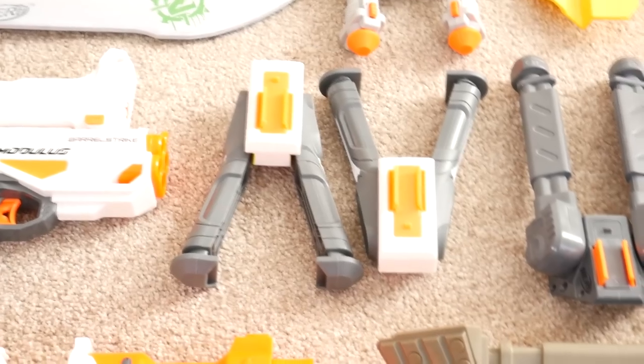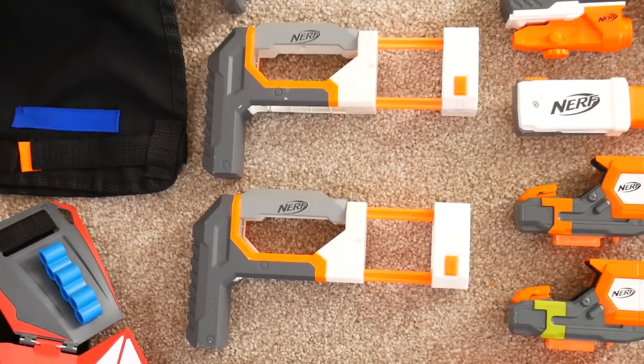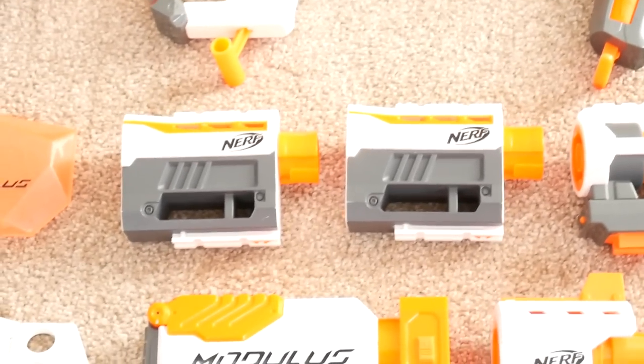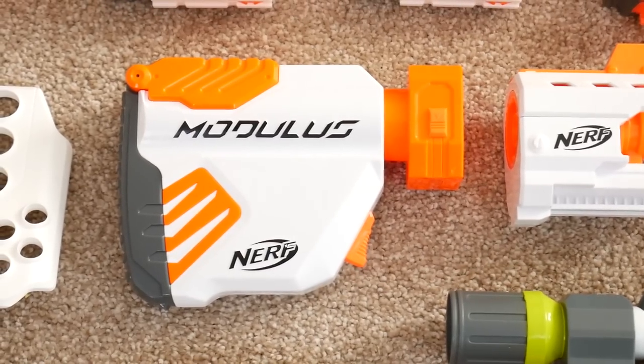Majority of the Modulus attachments here — the Stock Shot, the Blast Stock, the Barrel Strike. Next to the Barrel Strike we've got two long-range bipods, two shields — the one that came with the Blast Stock and the Storage Shield. Below that is the Regulator stock, two Storage Stocks, and the Recon Mark II stock. Above that we've got two dual barrels from the original Modulus and then two dual barrels from the Regulator.